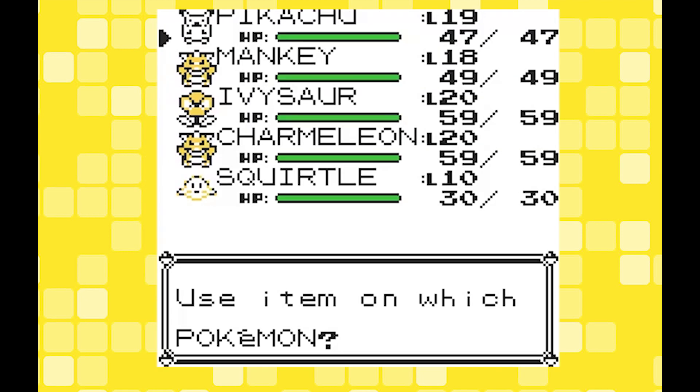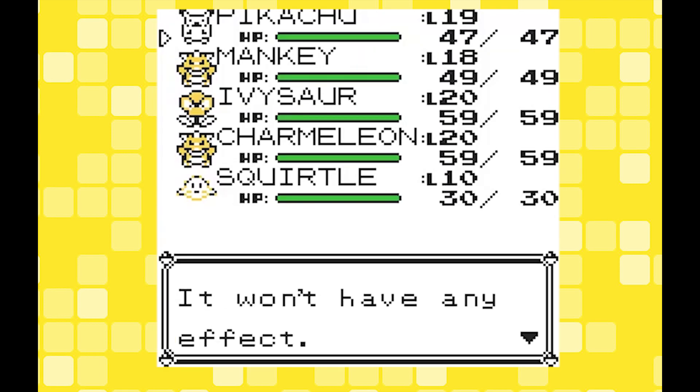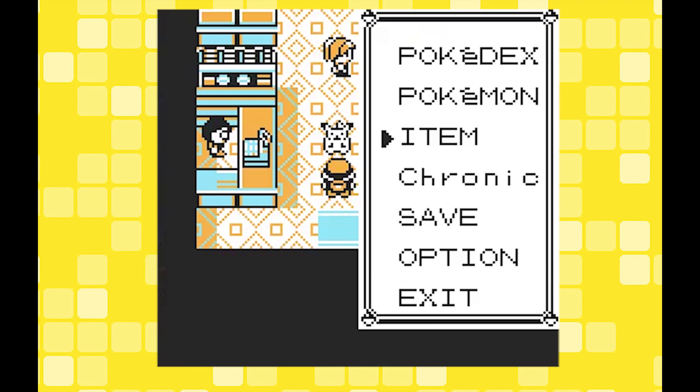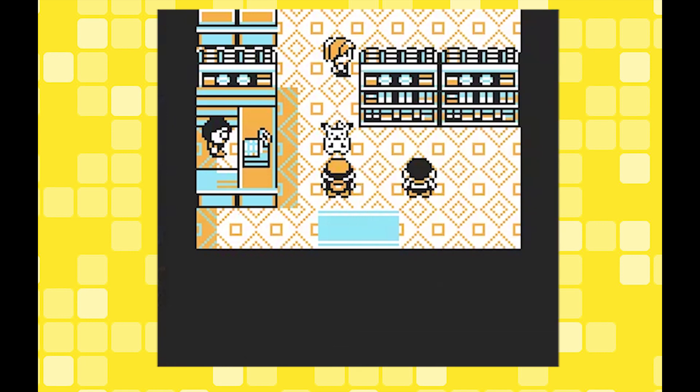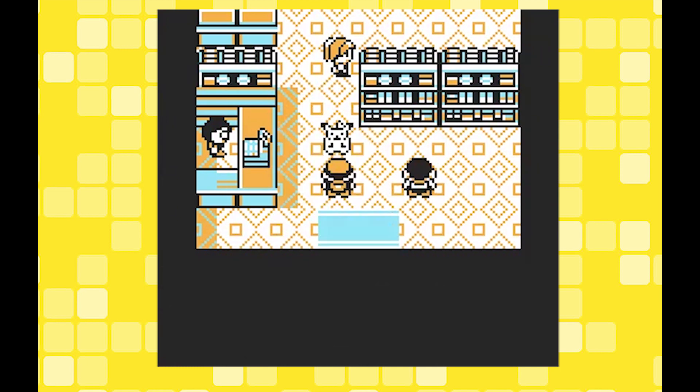Eventually, after doing this for a while — maybe 50 times — his happiness will max out and when you interact with him, this happens. It doesn't actually need to be fully maxed out to get Bulbasaur, it just needs to be quite high. I recommend doing this early in the game so you can get the starters earlier as well.